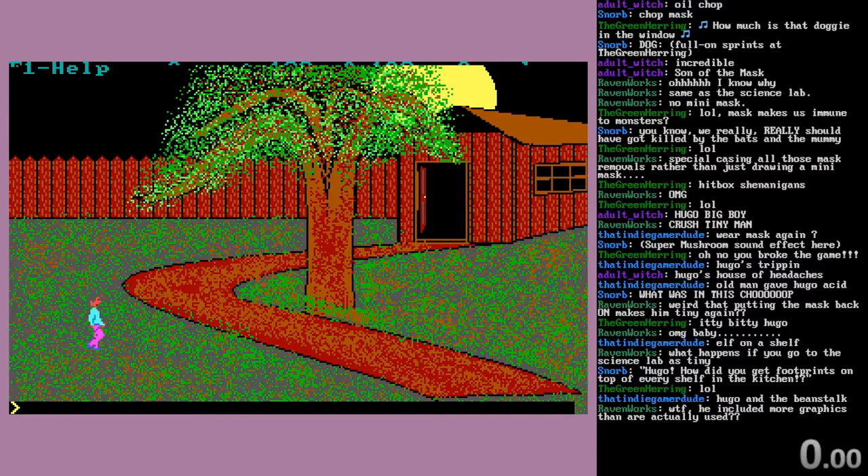I did find out pretty recently that all the graphics — these graphics, at least — they're just PCX files that have been renamed. You can see the parser also covers up a little bit more of the grass. They're just plain old images. You can see the path ends.